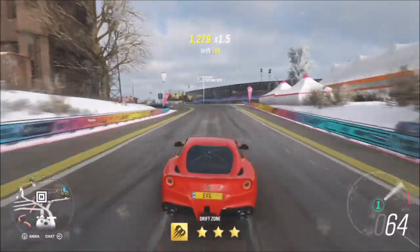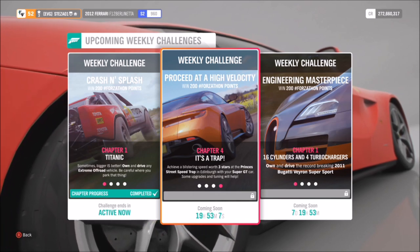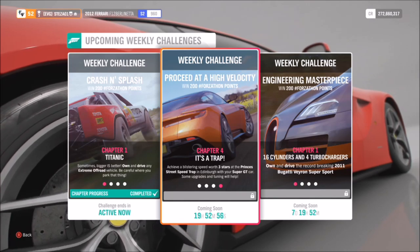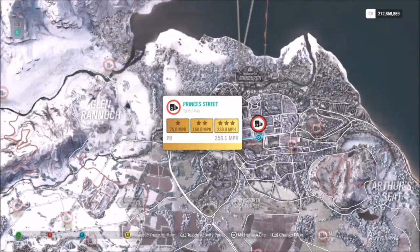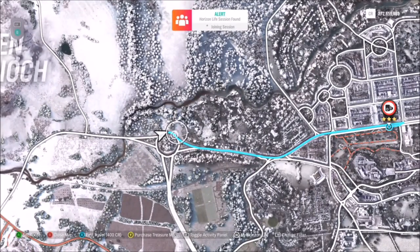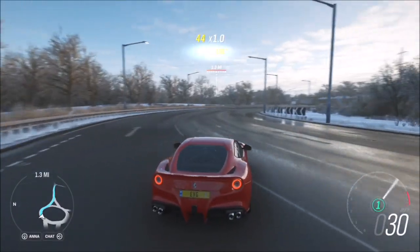You will need something quick for the final challenge. The final challenge wants you to earn three stars at the Princess Street speed trap. You will definitely need some form of upgrades to your car. The tune I'm using will allow you to get 271 miles per hour out of your Ferrari. The speed trap is up in Edinburgh on the main high street — it's a long straight — and to get three stars you need to hit 230 miles per hour. You need to get three stars in one run; you cannot combine two-star and one-star runs.